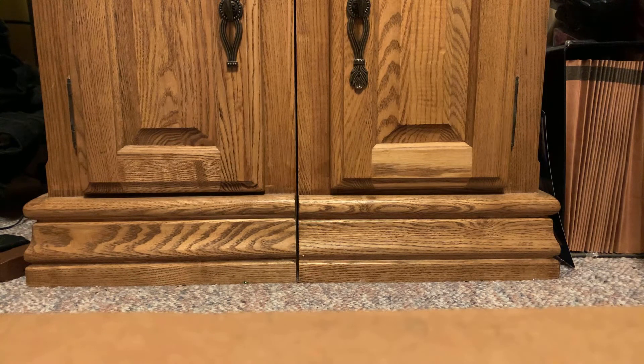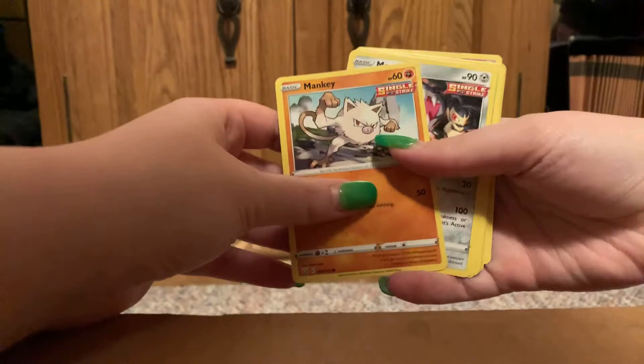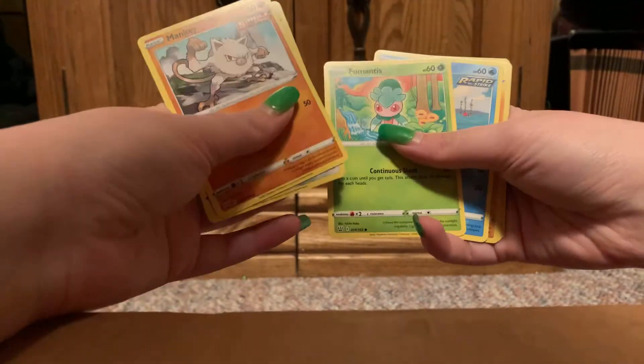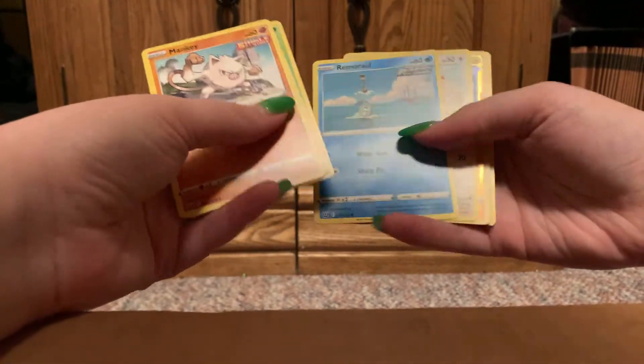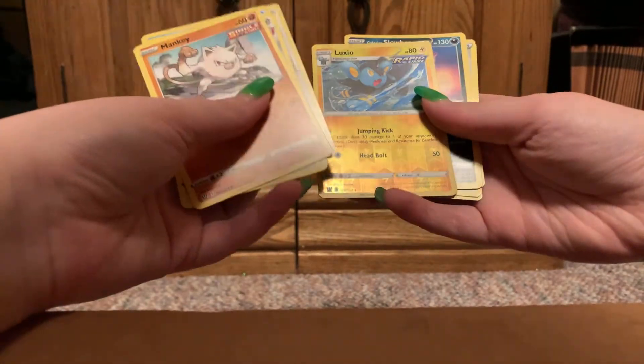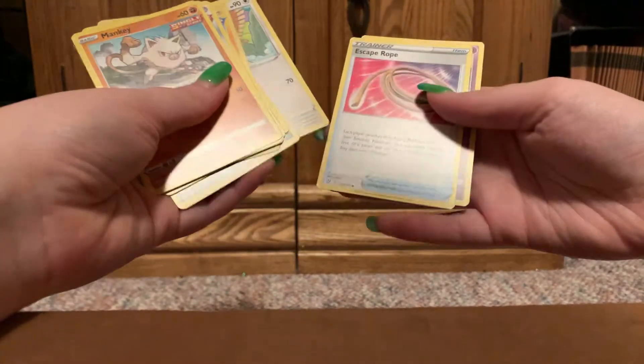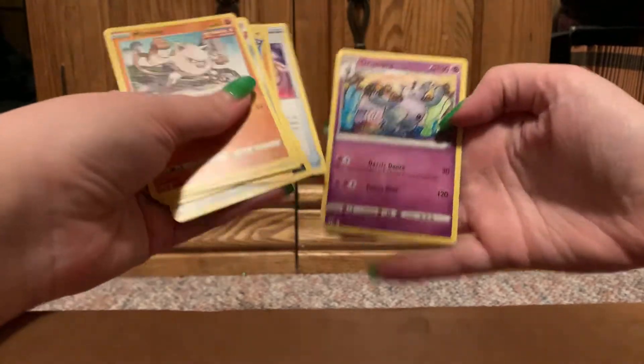Pack number eight. Fire Energy. Single Strike Mankey. Single Strike Mawile. Fomantis. Rapid Strike Remoraid. Spearow. Reverse is Rapid Strike Luxio. Galarian Slowbro. Fearow. Escape Rope. And Grumpig.